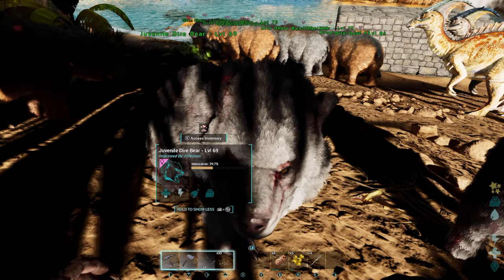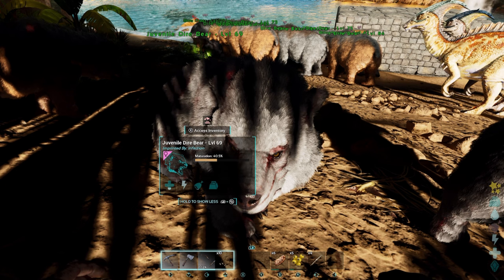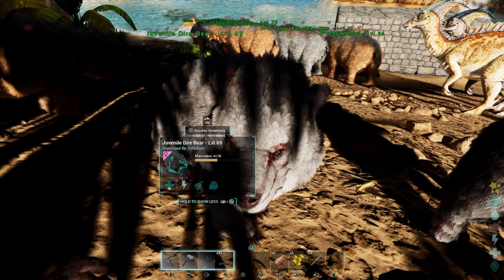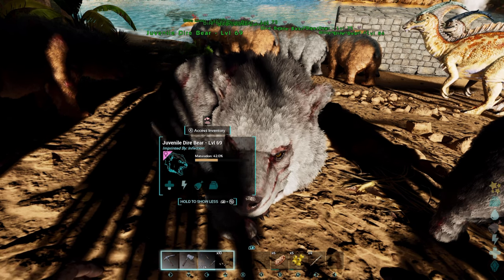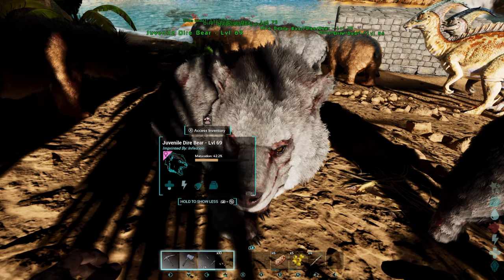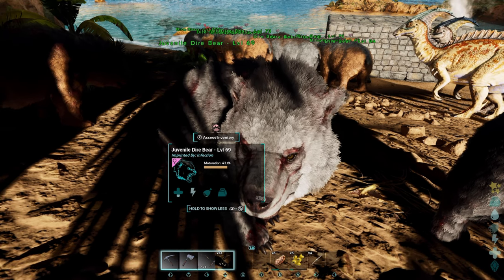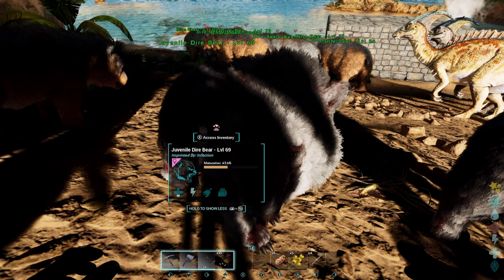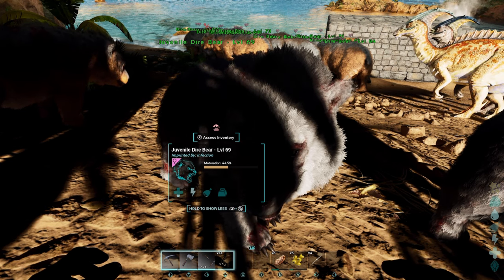Now for the kibble imprint there's a little workaround I want to show you. If you have a mouse and keyboard — and I know this sucks if you don't have one — you're going to need to plug it into your Xbox. I'm hoping this gets fixed soon, so Ark devs if you're watching, please fix this, because on console we can't see the comfort food item and can't get these imprints done. Basically you're going to plug your mouse and keyboard into your Xbox, which is really easy to do.